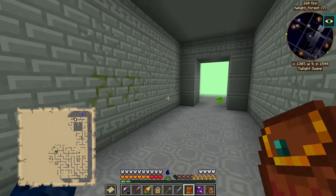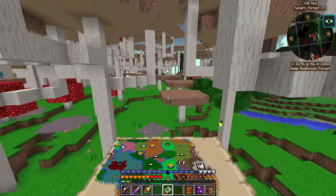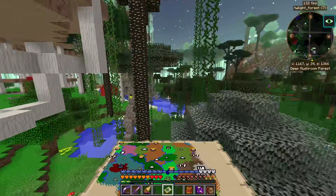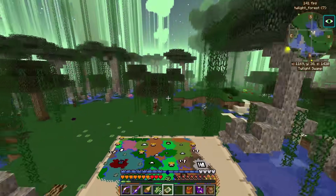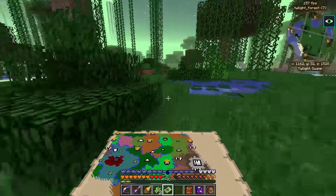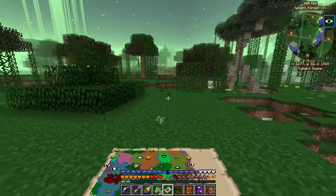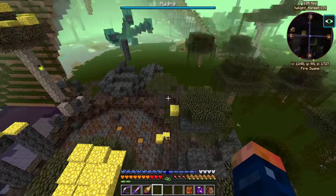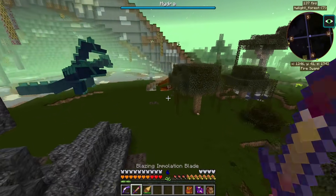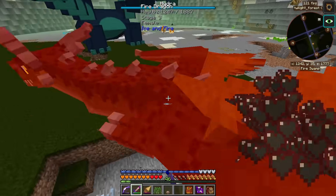Sometimes you win some, sometimes you lose some — in this case we definitely lost. Now is the time to go fight the Hydra, probably one of my favorite bosses. The Hydra's just the coolest looking one in my opinion — just has some really cool animations and is actually a pretty decent boss to fight, that is if you're not super kitted up like I am right now. I think we can probably kill it in just a few swipes. But first, where's the dragon? There's got to be a dragon nearby — there it is.